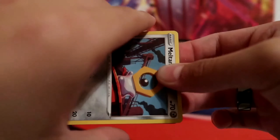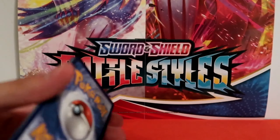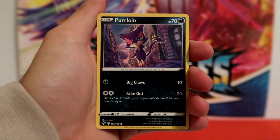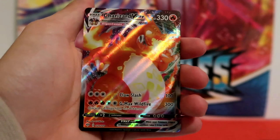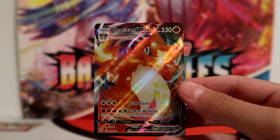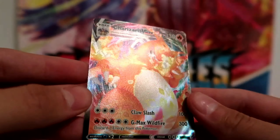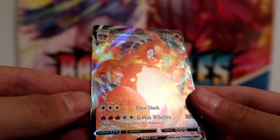Next up is the Darkness Ablaze. Code card, three to the front, getting rid of the water energy. Starting off with a Polteageist, Solrock, Kabu, Meltan, Marini, Purloin, Starly, Arron, Reverse Holo Decidueye, and... Charizard VMAX! No way! No way we actually pulled it! We pulled a Charizard VMAX! Oh my god! Look at that texture! Look at the colors! Obese Charizard in the flesh! That is sick! It's got a whirling pattern behind it.